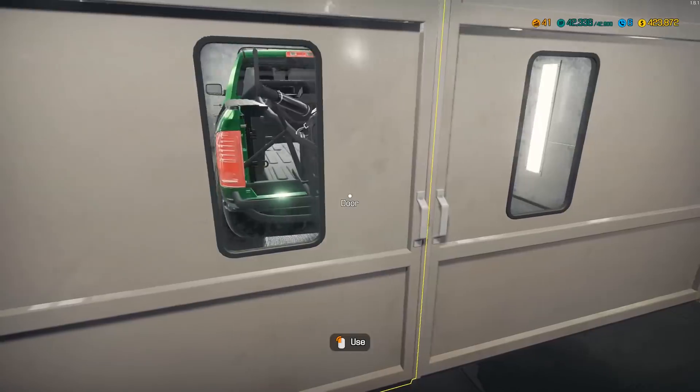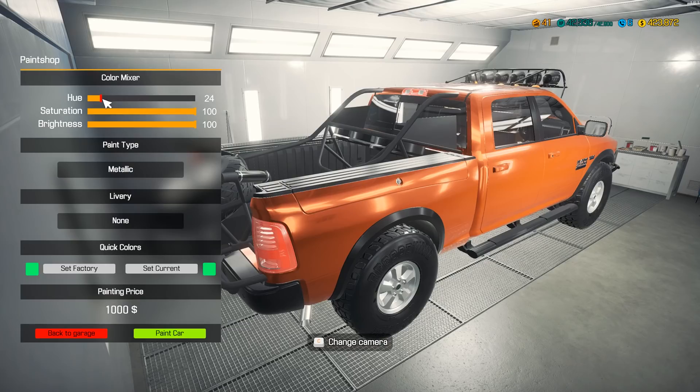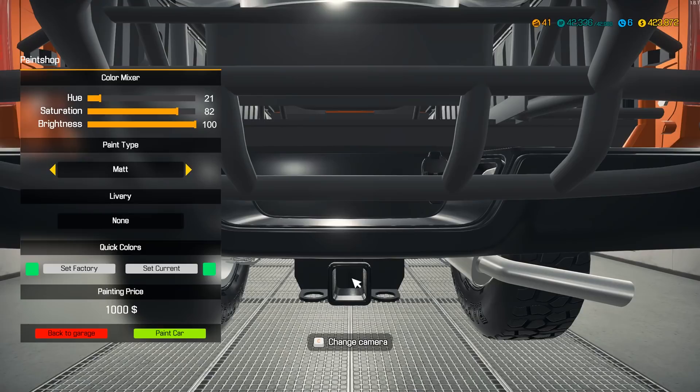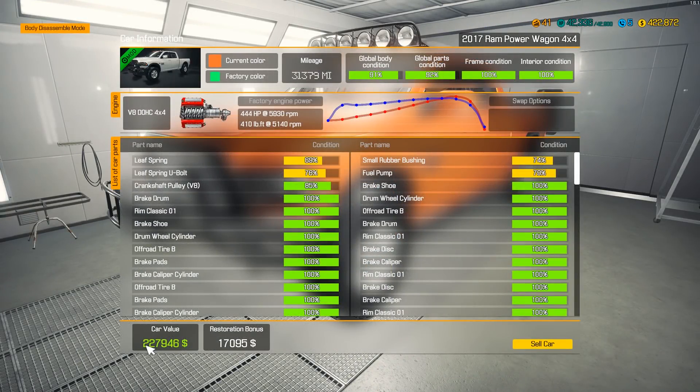We're going to be turning this essentially into a rally-backer Power Wagon and changing this bad boy to orange. I've really wanted to do orange recently on one of the trucks. We'll change saturation and brightness — brightness has got to always be cranked up. We'll go matte — I like matte better. There we go around the 2500 Hemi — we'll paint her. Done! What's the value now? Still probably the same — 227,000, a little bit better because we added those seats and everything.